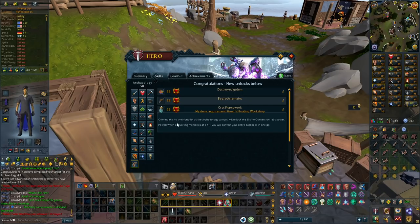Basically, by offering this to the Monolith, when converting Memories at the Rift, you will convert your entire backpack in one go. That is going to basically speed up my Divine Charges by double the speed, so that is super nice.